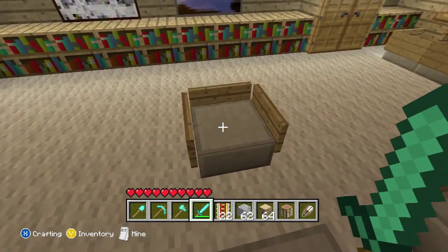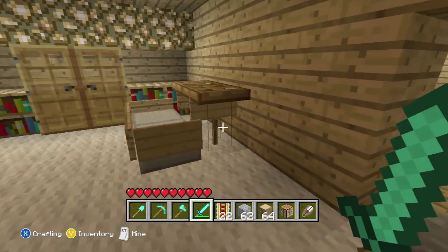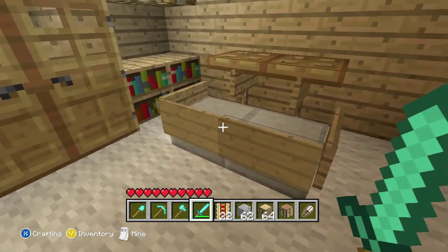We've got the table right there, and then we've got this chair. This chair basically puts signs on the sides of the stone slab, except for where the person would sit. Right here we've got the trap doors on top of two signs, which make it look like a table.